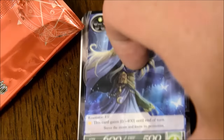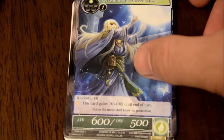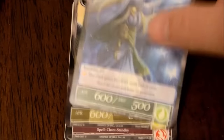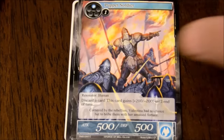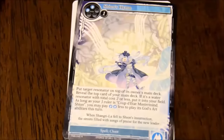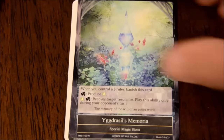The universe and theme of this game makes no sense - it's just a bunch of fairy tales, and Cthulhu, and Japanese myths, and Norse myths, all crammed together. But that kind of makes it charming in its own particular way. Valentina, regular version. Yggdrasil's Memorial - Special Magic Stone. I wonder if I can get the whole set of special magic stones - that would be neat.